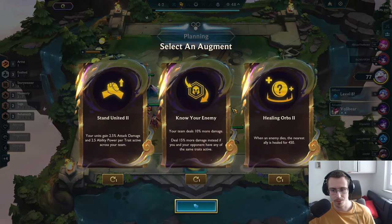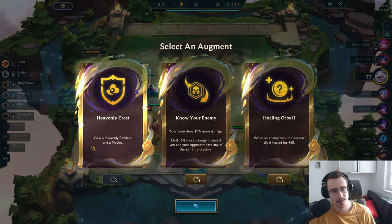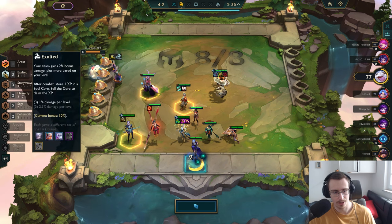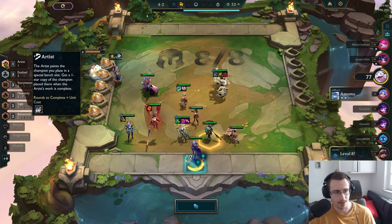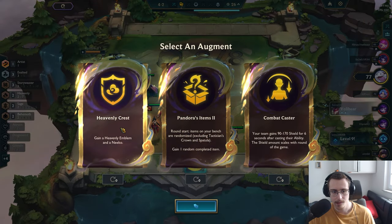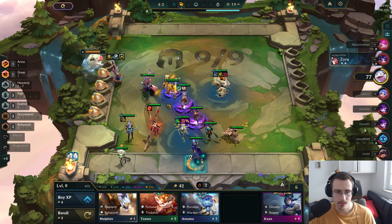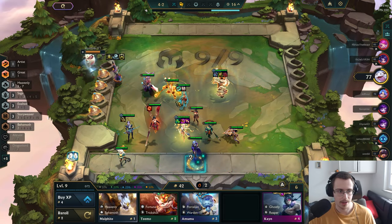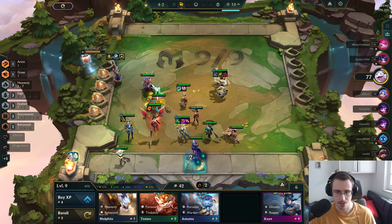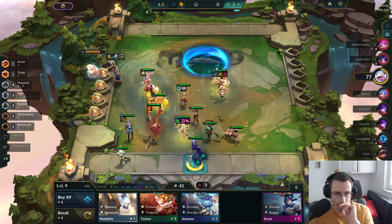Last augment — what goodies do we get? Healing Orbs — I don't want that. Heavenly emblem — that could be nice, gives me Omnivamp. I'm playing Wukong guaranteed, and that gives me another Sage and another Exalted. We play Wukong — that's another sage. We go like that, pop this on somebody — boom, four Heavenly and a bunch of stuff.